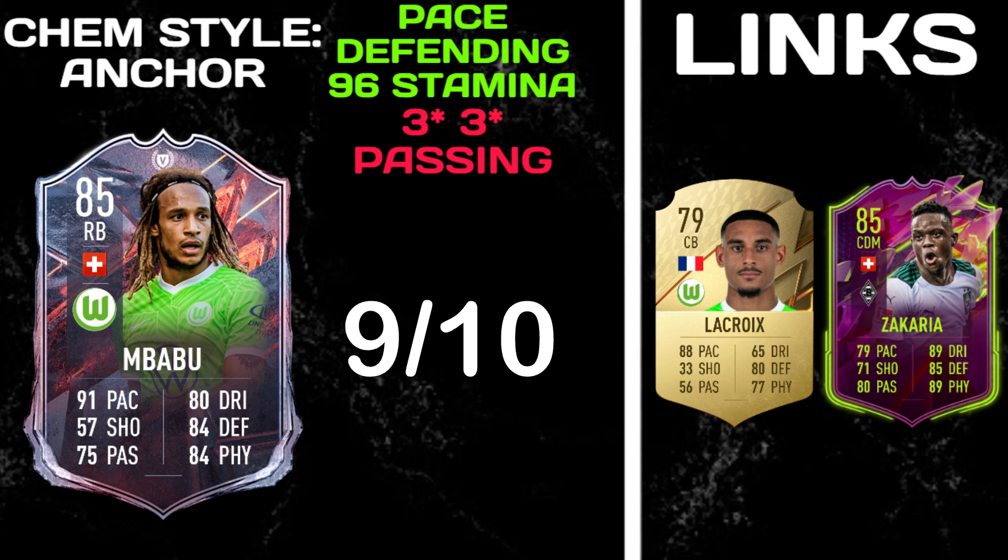Overall I really enjoyed the Imbabu card. His pace is absolutely excellent — that's the first pro. His defending is ridiculous: tackles, slide tackles, and interceptions — he won almost every single duel I went into with him. Being six foot gives him a big presence when tackling smaller opponents. Also, 96 stamina is ridiculously good — he'll last a full 120 minutes in extra time no worries.